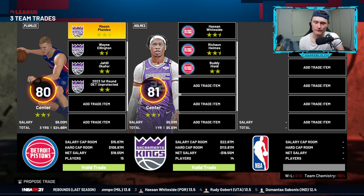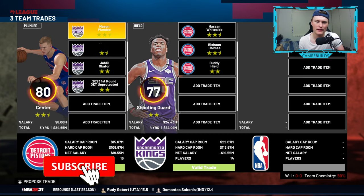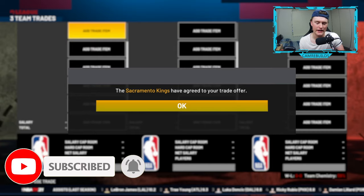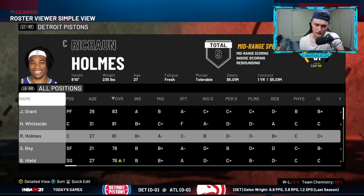The computer has put in a trade offer that they think is reasonable. If you think it's reasonable, you can go over here, press start, make this trade, press yes — and they have agreed to that offer. You've got yourself Hassan Whiteside and Rashawn Holmes.